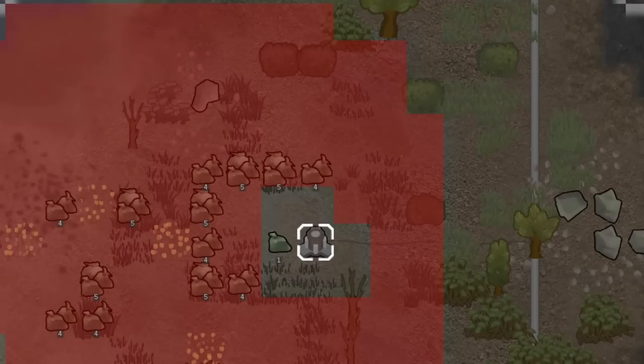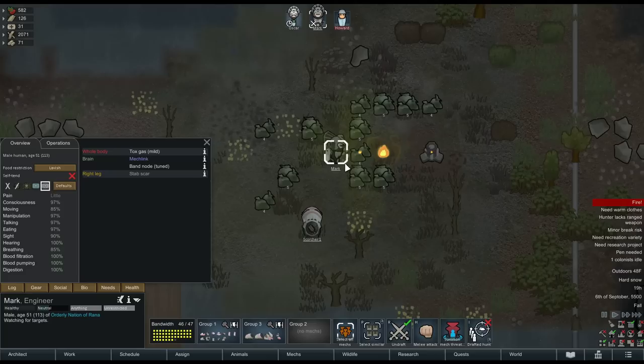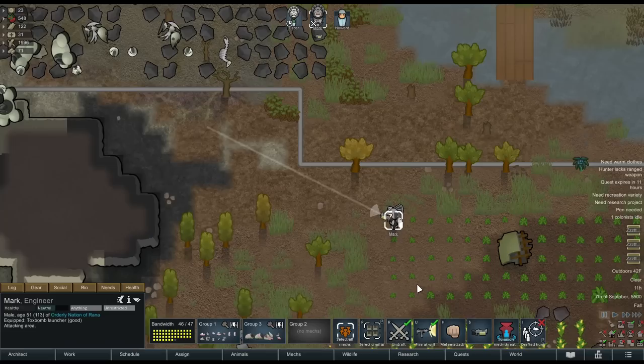One option is to keep the waste packs frozen in storage indefinitely — however, you'll probably rapidly run out of space to do so. Another way is to burn them, but this produces a new substance called tox gas, which is super harmful to pawns — at first just irritating, but over time can be lethal. Because of that, you can now make tox gas weapons using your toxic waste, including tox grenades, a tox pack which slowly releases tox gas when triggered, tox shells, and even a tox bomb launcher, which is exactly what it sounds like.